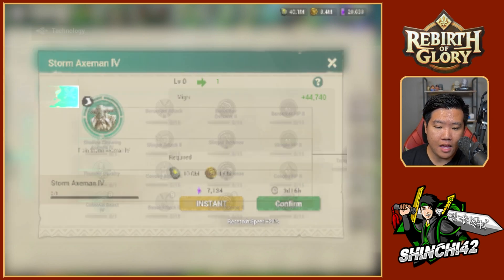One more tip and advice before we unlock T4: when you find your Scholar Circles, make sure to upgrade them right away, because you want to produce more Knowledge Points. Click boost and always use your boost this way.